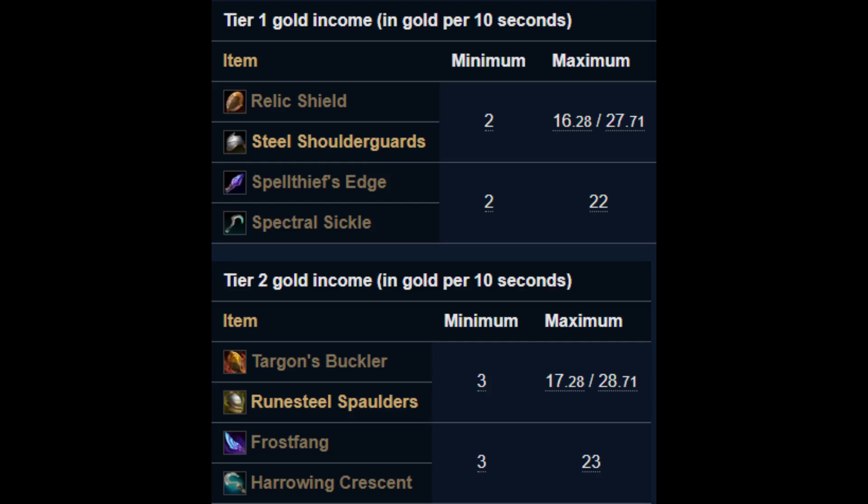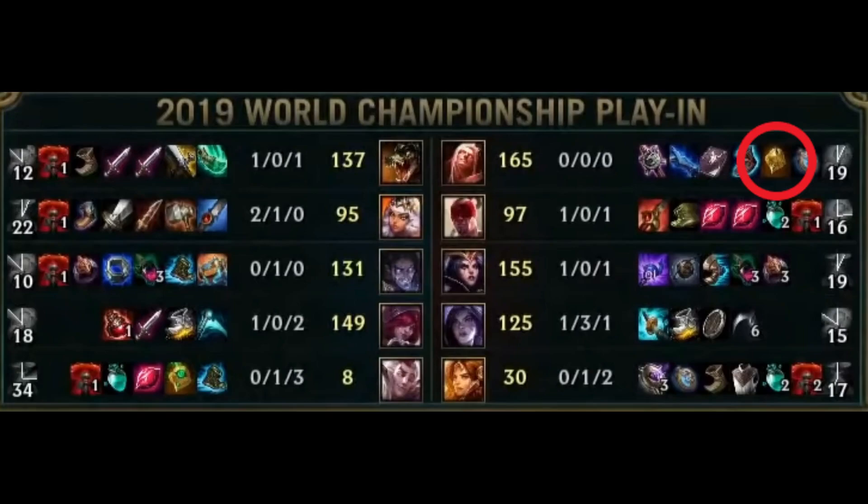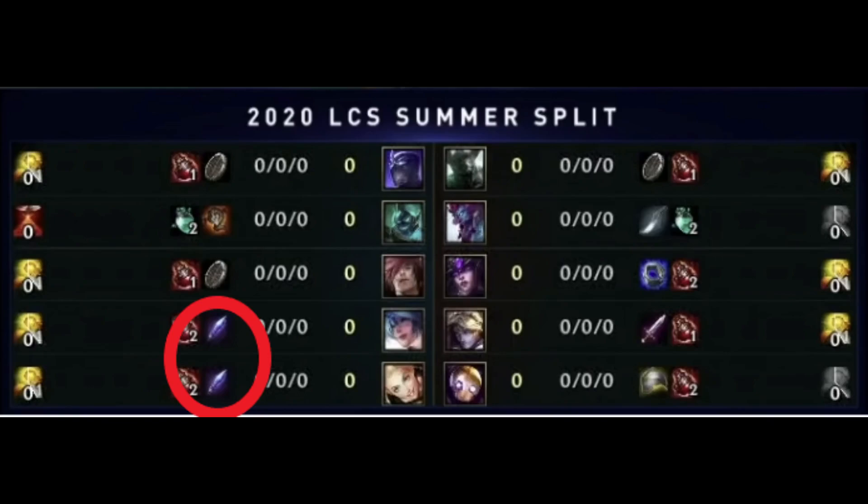Now, laners building a support item isn't exactly a new idea, even at the highest level of play. All the way back in Season 9 at Worlds, we saw Naguri building Ancient Coin on Vladimir in the top lane. Then in Season 10, we saw the surge of Sona and Lux bot lanes, where both champions would build the support item and split farm. Since then, Riot has tried to prevent this by making it so that as you farm more, the amount of gold you get is reduced.